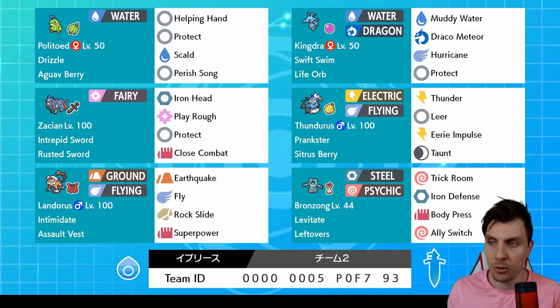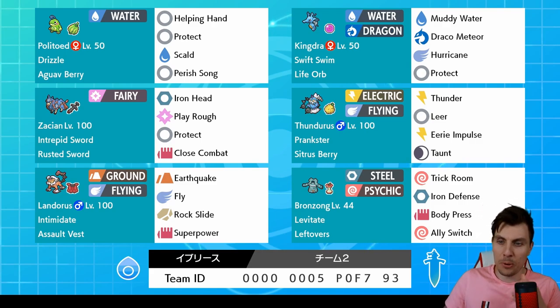And then the Bronzong, which is another Pokémon that kind of falls under that category of getting a lot of protection from the rain mode, especially when you can get those Iron Defenses up. It's there to reverse the Trick Room or set it up if you want to, and also has Ally Switch to just be an absolute pain to deal with for your opponent.